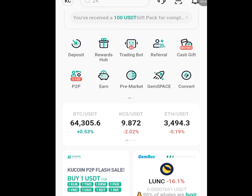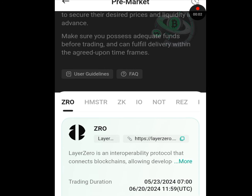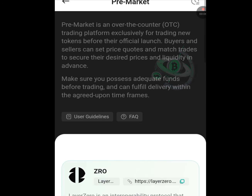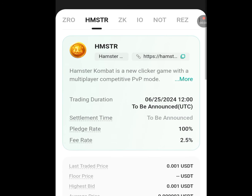All you have to do is tap on 'Pre-market.' Once you tap on pre-market, it is going to bring you here. Tap on Armstyle Combat. Once you tap on Armstyle Combat, as you can see, the last traded price is 0.001 USDT.